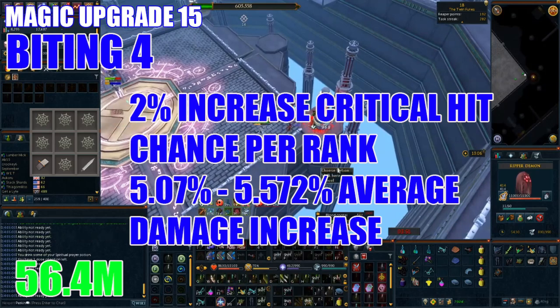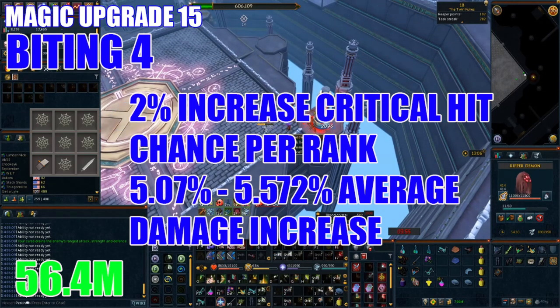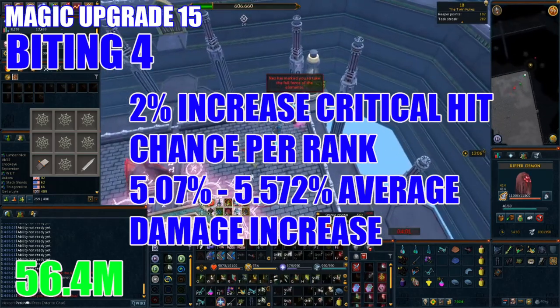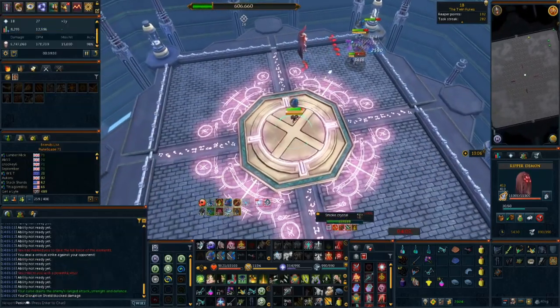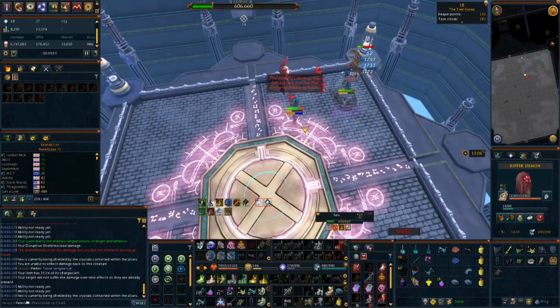Now I'd recommend upgrading to Biting 4, obtained using seven Noxious components costing around 56.7 million GP. Bear in mind that when you disassemble a Noxious weapon for Noxious components it will cost you 160 million upfront, however this provides 13 spare components which can be used later. If you want to see all the various combinations you can pair Biting 4 with, check out my ranged upgrade guide. This perk offers a 5.07% damage increase, going up to 5.5% once you hit item level 20.